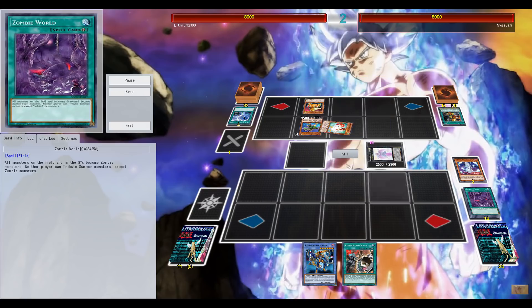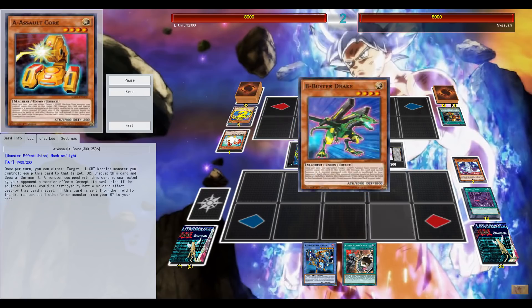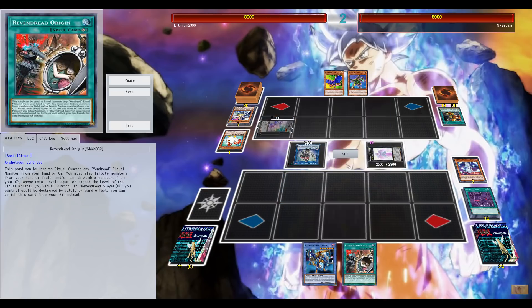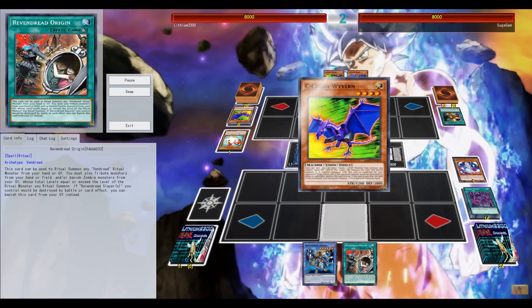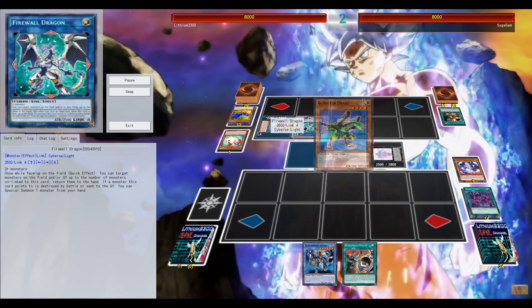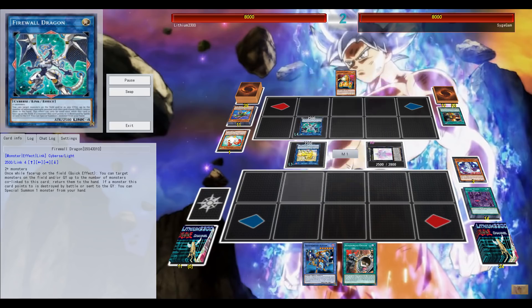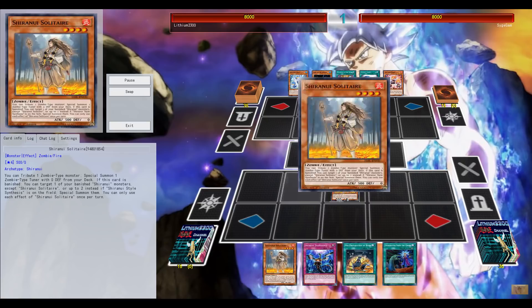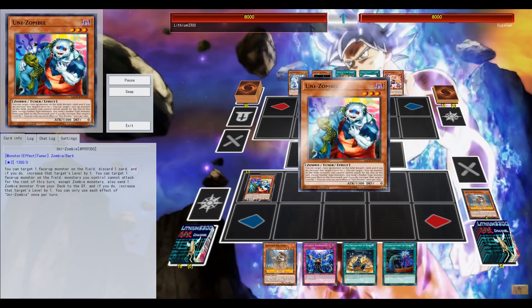Going first, hand traps are still one of this deck's biggest problems. Called by the Grave might be an instant three-of — currently at two — but you could put it at three, stopping your opponent's Ash Blossom on your Pre-Preparation of Rites. It can just be a blowout if your opponent has that, pretty much stunting your plays throughout your own turn and maybe the next turn. Ending with Beatrice was an okay option — sending Banshee from the deck to the graveyard, searching Zombie World, and then hopefully during my opponent's turn sending Spirit King. But an Ash Blossom prevented that, which was unfortunate.